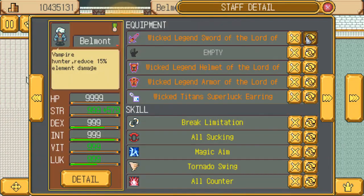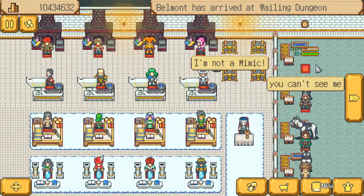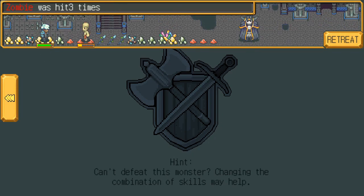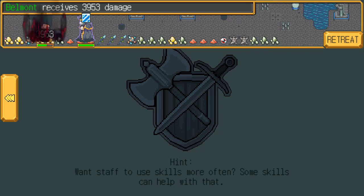Now we gotta go to the dark place so we equip our light stuff. Oh, can I just YOLO it? Ow! Tornado swing! How hard do we... Oh, you're probably going to hit really hard with magic, aren't you?